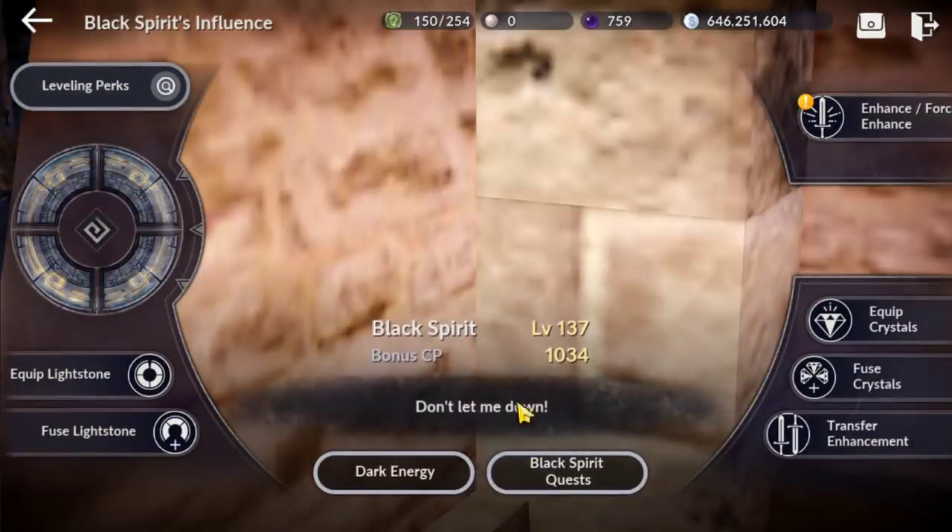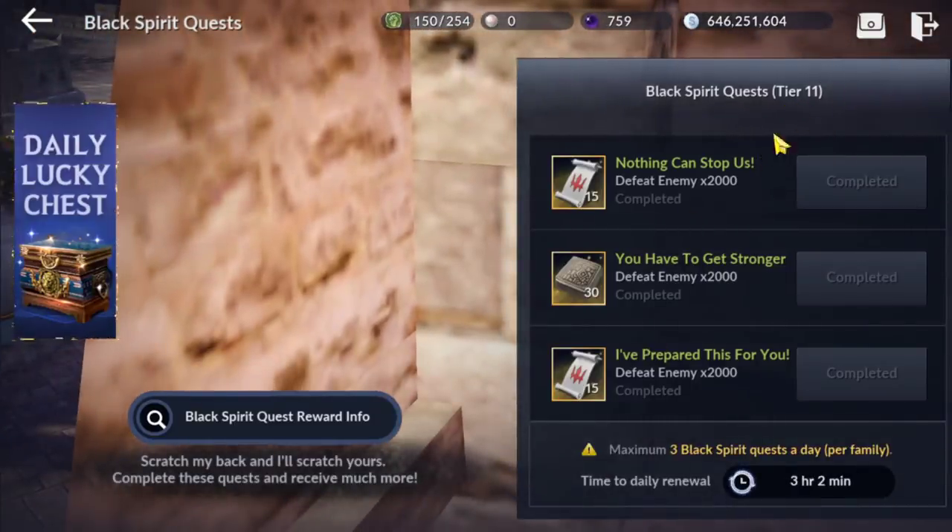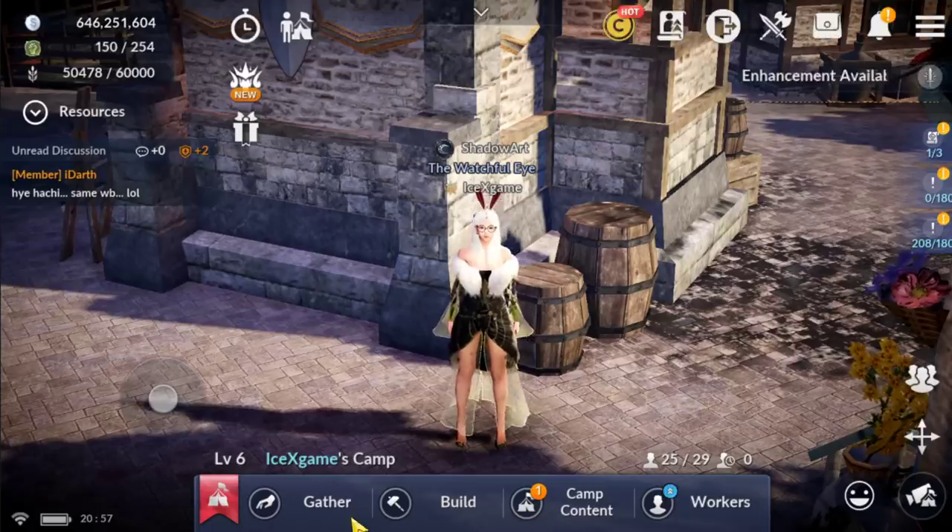I'm going to increase my back speed to 138 to unlock the high kill tier for better rewards. Currently still at 211 — I can upgrade it to Q12 and the quest will reset, giving better rewards. I'm going to show you first.